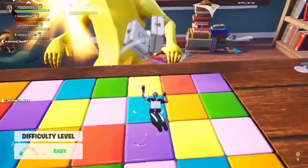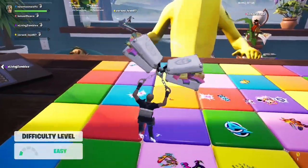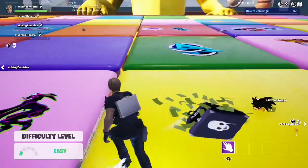Rules are simple: when I have this platform, the card gets picked, and you must be on that color before the other platforms fall down.